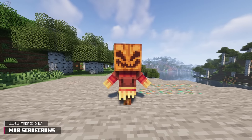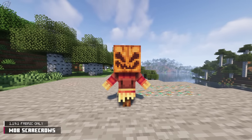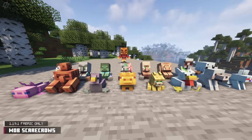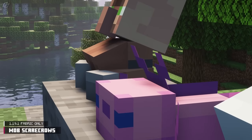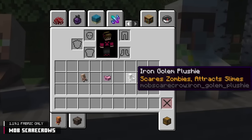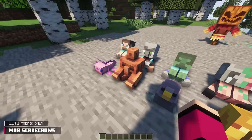Moving on to a mod called Mob Scarecrows, which is a confusing name since the mod only has one scarecrow. There are 16 craftable plushies along with that craftable scarecrow. These blocks mimic vanilla mobs physically and provide a basic incentive — some attract mobs, some scare mobs away, and very few do both. Right-clicking any plushie will reward you with a squeaky surprise.